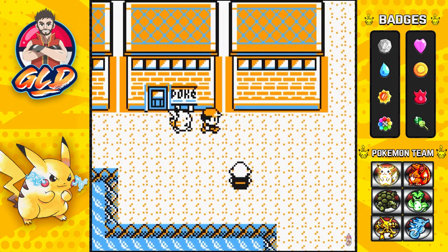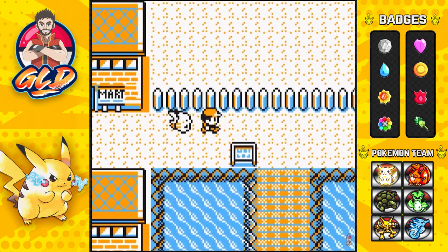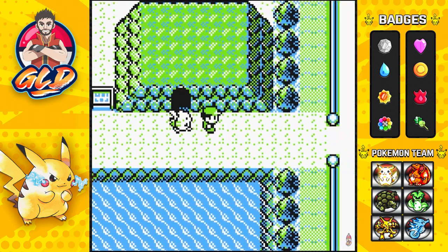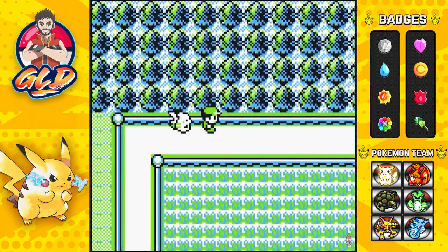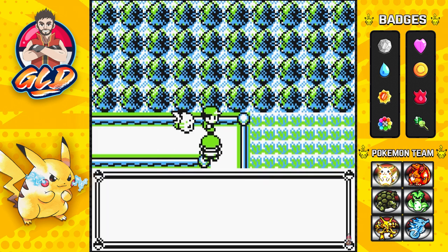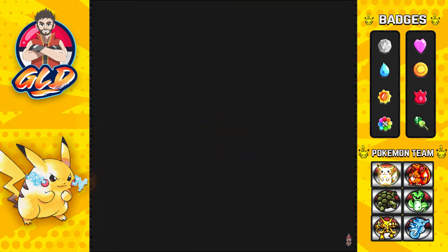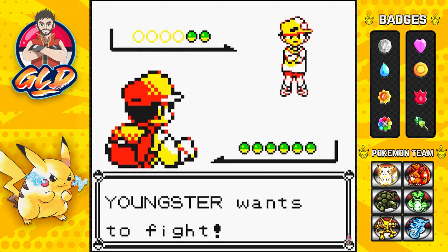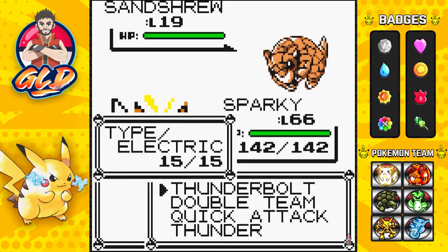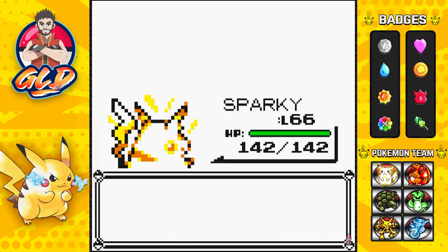The next step is to go to the route next to Diglett's Cave and battle the Youngster. Sorry if I'm not naming routes by their numbers — I don't necessarily know all of them. We're going straight to the Youngster. Make sure to defeat this trainer first, and also make sure to leave this Youngster active for the code to work. Let him see you — he's coming up, and now he's a triggered trainer.